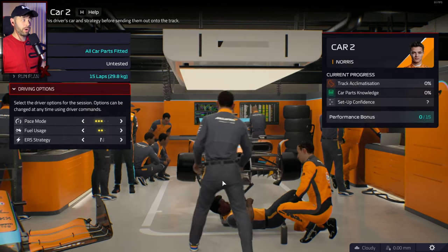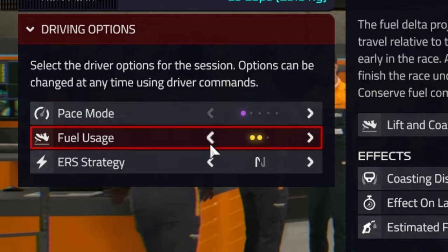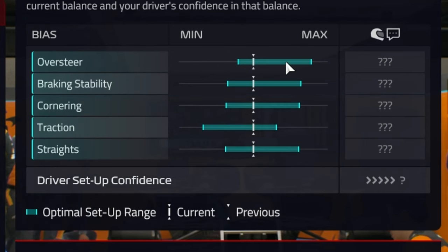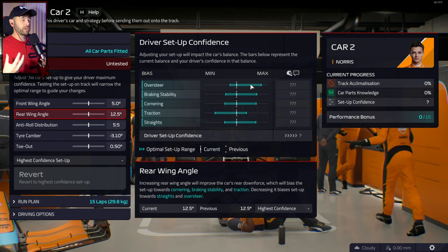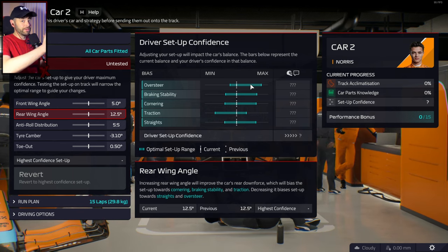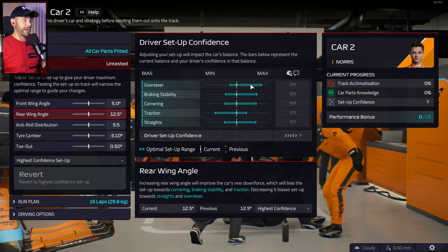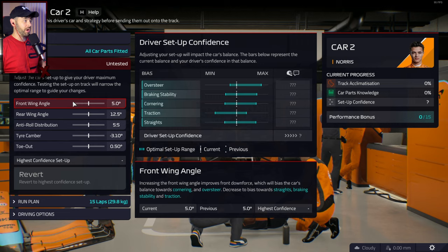In driver options, we're going to make sure that the pace mode is set to conserve and fuel usage is also set to conserve. In the middle we have these bars — they are the rough range that your driver wants the car to sit in to be happy. However, if it is at one end of the range they will be incredibly happy, but at the other end they might hate the setup.